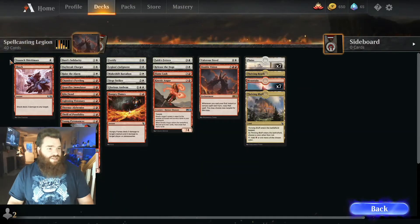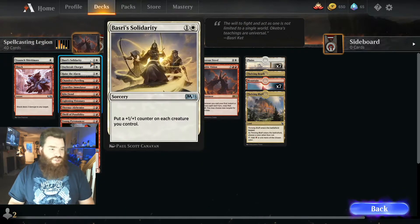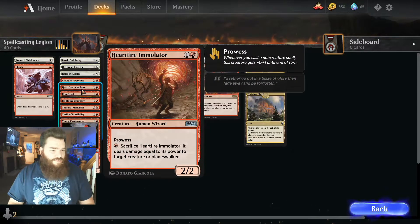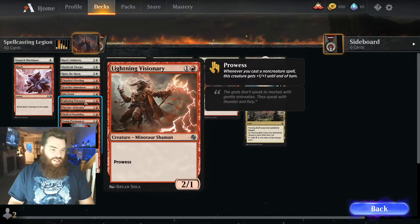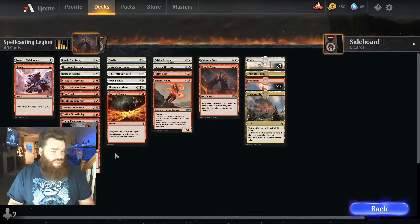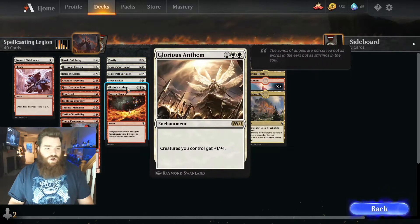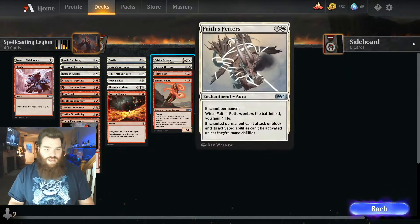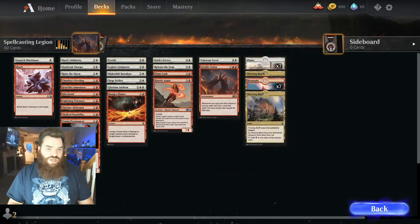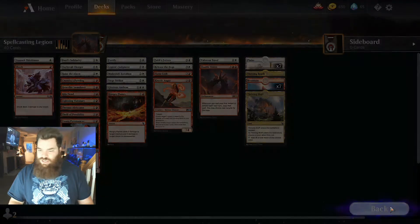Spellcasting Legion has inside of it Staunch Shieldmate, Shock, Basari's Solidarity, Daybreak Charger, Raise the Alarm, Chandra's Pyroling, Heartfire Immulator, Kiln Fiend, Lightning Visionary, Thermo Alchemist, Thrill of Possibility, Young Pyromancer, Fortify, Legion's Judgment, Makeshift Battalion, Siege Striker, Glorious Anthem, Hungry Flames, Faith's Fetters, Release the Dogs, Flame Lash, Kinetic Augur, Valorous Steed, Double Vision, and 16 lands for that one.